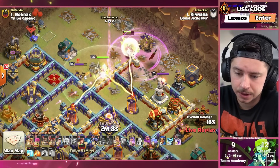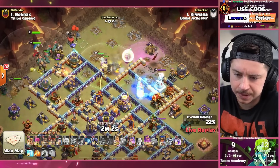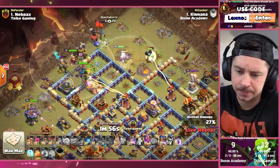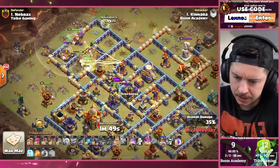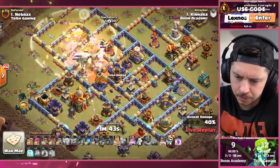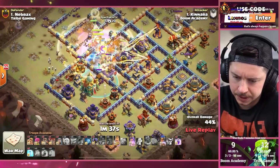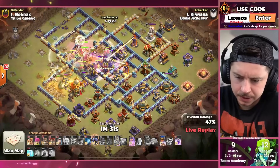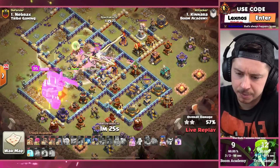Those healers are toast — kind of feel bad for him. He's just going to spam city it up now — this was not the plan. He's losing healer after healer, only like one healer left. Root Riders into the core, King and Siege Barracks — that already popped open. Warden ability, Healing Tome — this is kind of YOLO now. With the Invis Tower there, getting the Town Hall could be a little sketchy. Hold the King ability for a few seconds — now we can pop it. Town Hall secured. Is there any chance he can steal a 3 star? If he doesn't, this is pretty much match over.